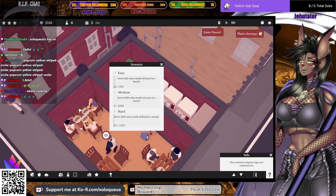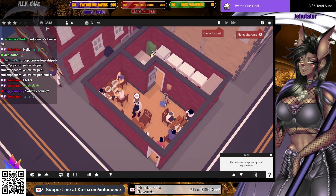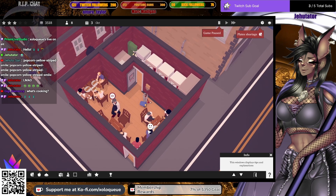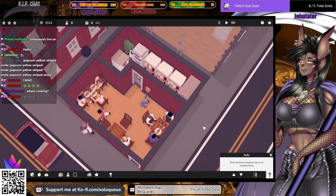We're making bread at this particular restaurant. The unique challenge for this scenario has three tiers: easy where you serve 850 coins worth of bread in a month, medium where you serve a thousand coins of pizza in a month, and hard where you serve 1250 coins worth of food in a month. 850 coins worth of bread — I think I need a second story restaurant to accomplish that, but right now I'm trying to save up as much money as possible so I can make that transition with ease.